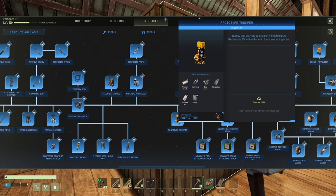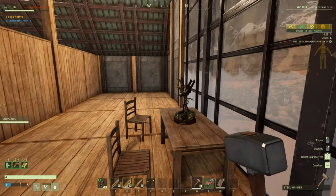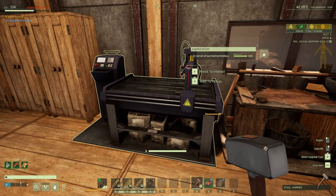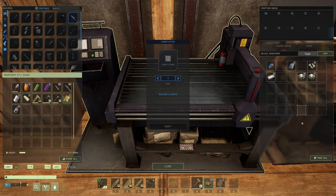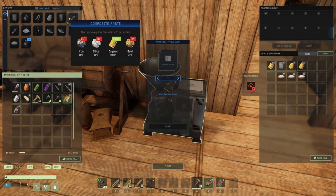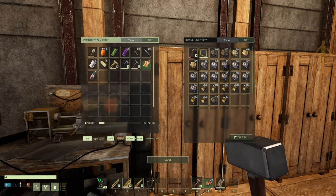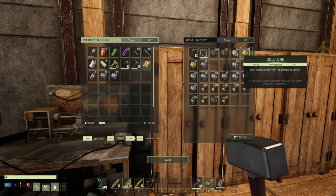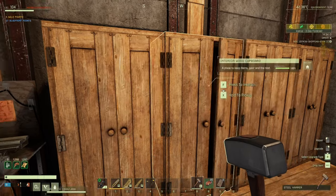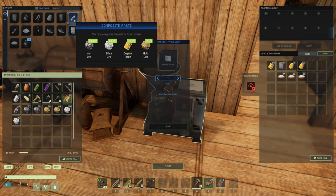We're gonna put it right outside because there's quite a bit of ores in the area. We've only got two composites left, so let's refresh on composite crafting. Iron, silica, gold ore — we should have all of that. Iron, gold, and silica. Was it a one for one? It was.